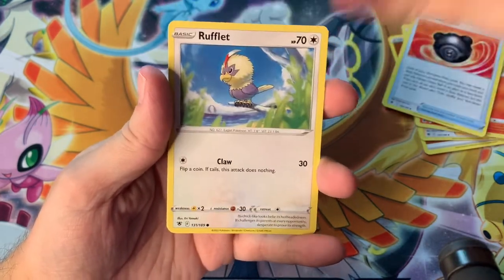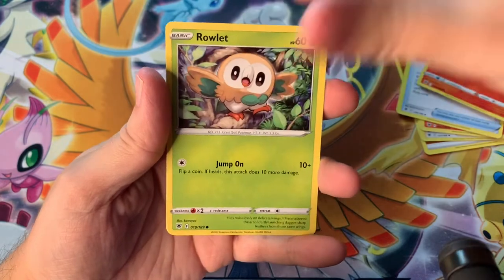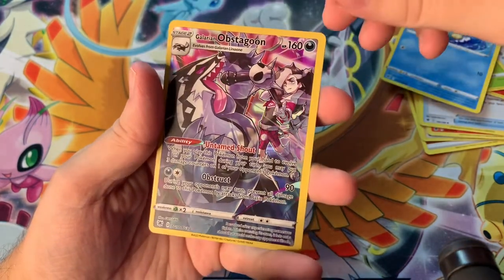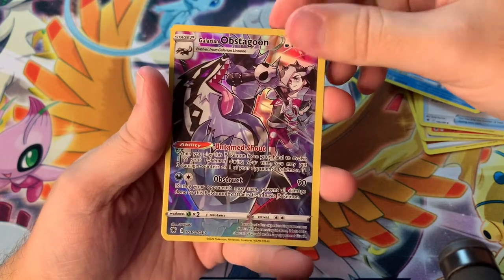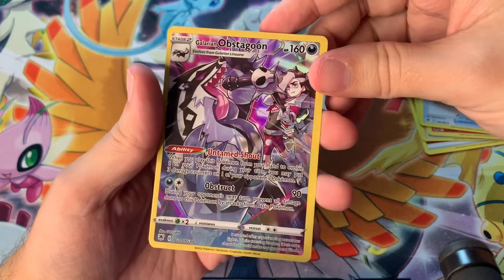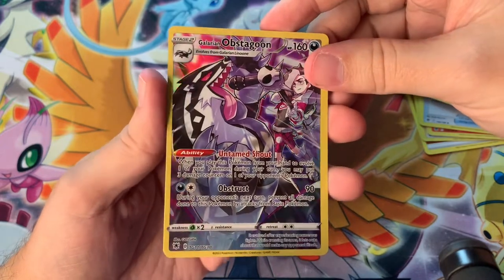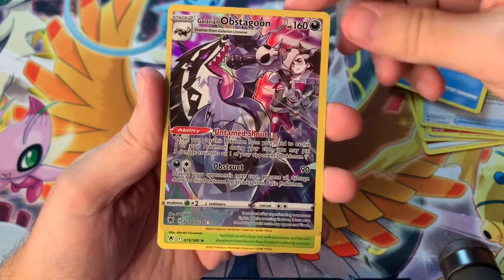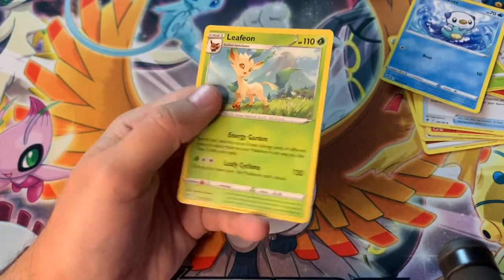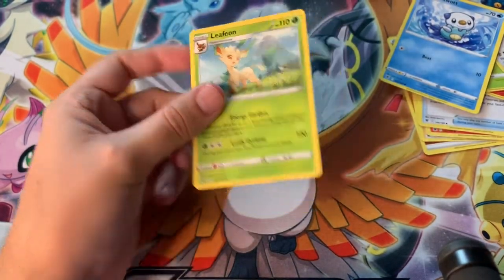So we got a Quilava, Heavy Ball, Rufflet, Ponyta, Rowlet, Bronzor, Oshawott. And a Galarian Obstagoon - very cool, I don't remember that artwork. It's very miscut too. And a Leafeon, non-holo, but solid artwork. That's pretty cool.